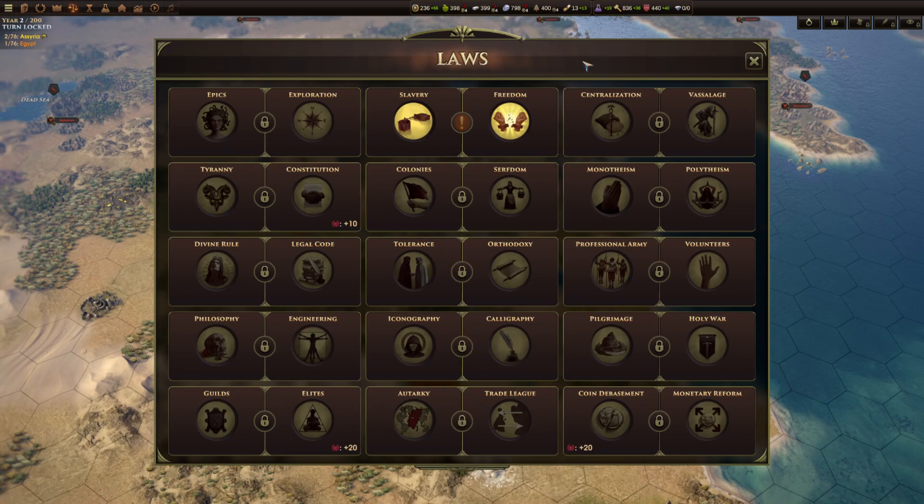There are a couple of ways to reduce the cost of laws. You can build the Pyramids, which will reduce the enact cost of a law by 50%, taking it down to 200 for your first law — but it doesn't affect changing a law, only the first enactment. A leader with the Judge archetype will reduce the switching cost of laws by 50% — the opposite effect. That can make a Judge leader attractive if you particularly want to be switching laws around a lot.